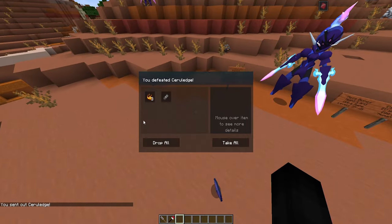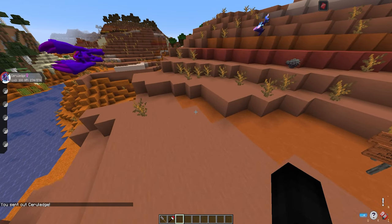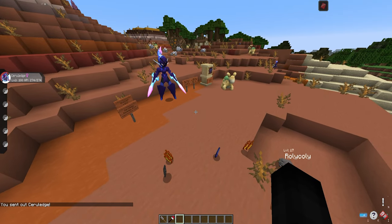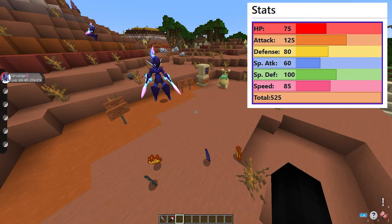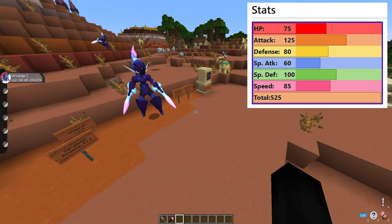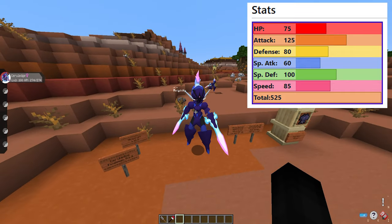Let me KO another one and see if I can get it — we're getting unlucky today. There we got our Malicious Armor. The stats of Ceruledge are on screen right now if you want to use him — he's proficient in Attack and Special Defense.